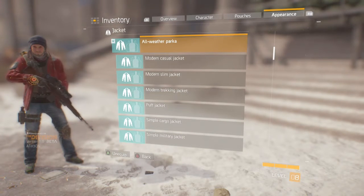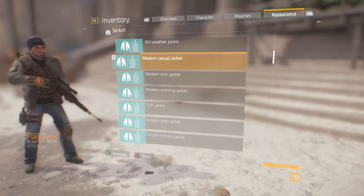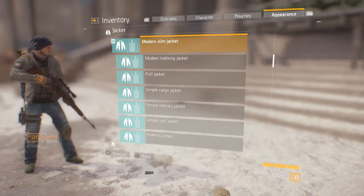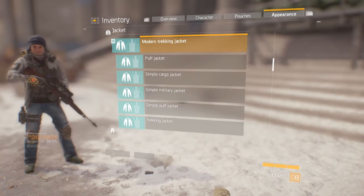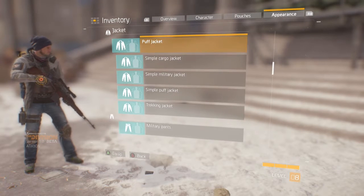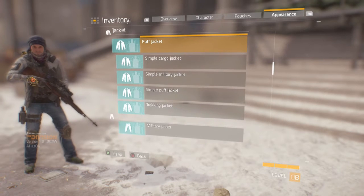Starting off we have the all over parka. I got this one pretty late on, but I really like it just because it's all red. A lot of the jackets can look pretty similar as we go through them, but that one just stood out because it was red all over. Modern slim jacket next, then the modern trekking jacket, which is mainly white — the trim is sort of a light grey colour. I did like that one.